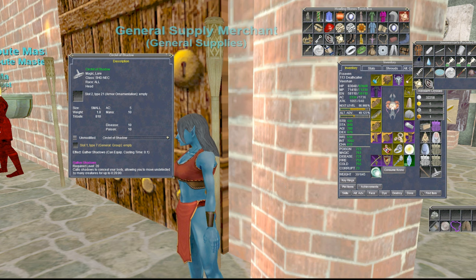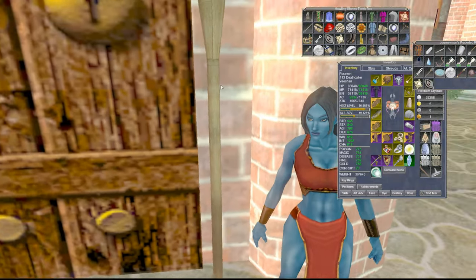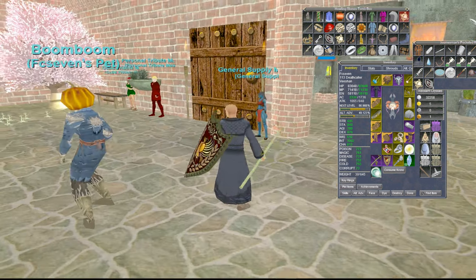Circulate of Shadow. Notice the cast time. What makes this item unique and special is the .1 casting time — it pretty much makes it an instant invis.